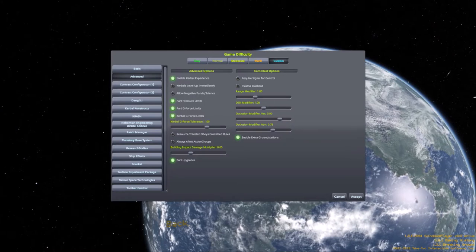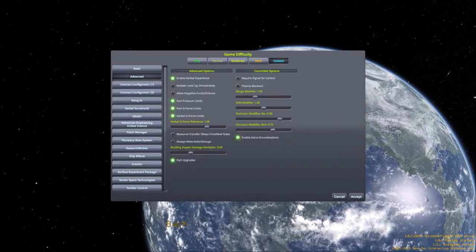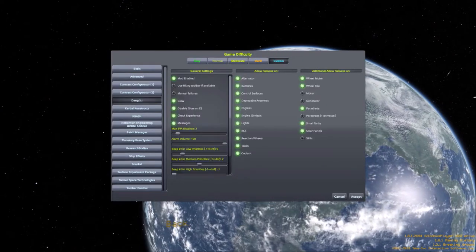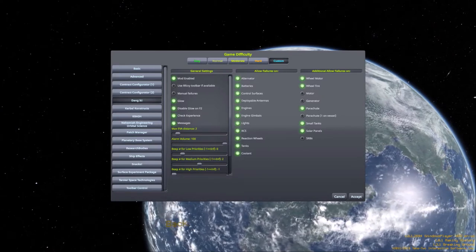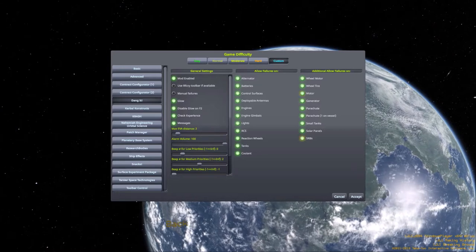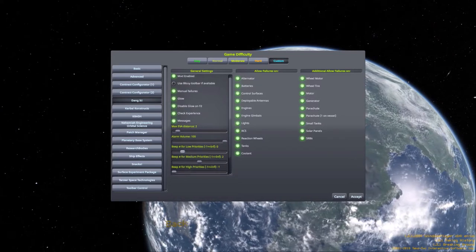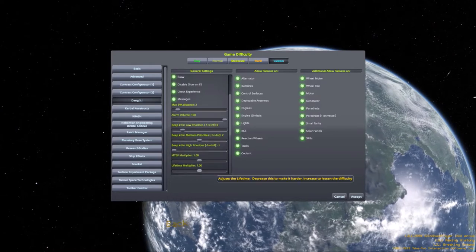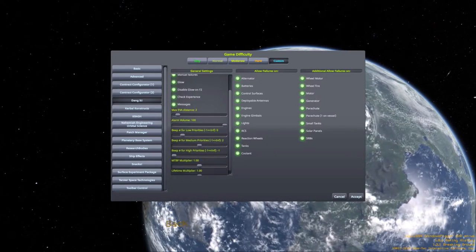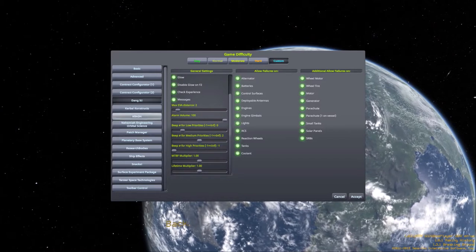Let's make it a bit more difficult. There is a nice mod which will introduce some part failures and wear and tear damage. Let's just activate failures on all parts and manual failures just for the fun of it. I'm looking at how I can reduce the rate at which the failures occur — we can change that one later.